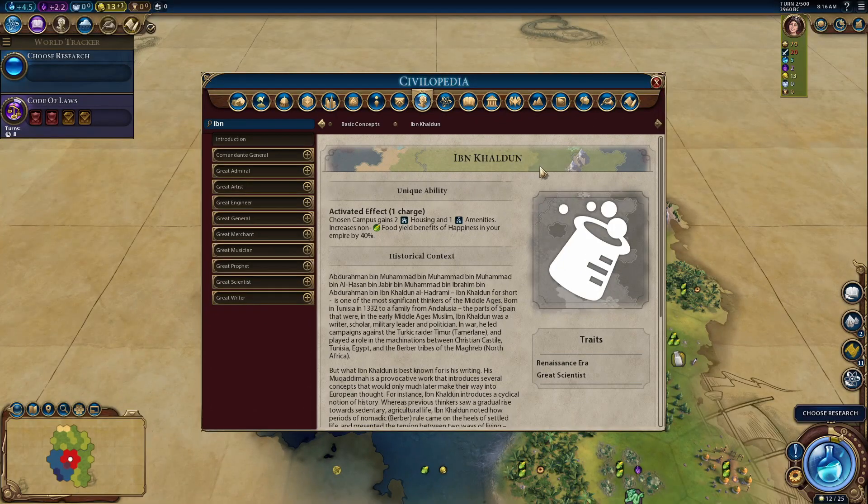Ibn Khaldun is a renaissance era great scientist. Its retire effect grants the chosen campus two housing and one amenity — simple enough. It also increases the non-food yield benefits of happiness in your empire by 40%, or so the description says.